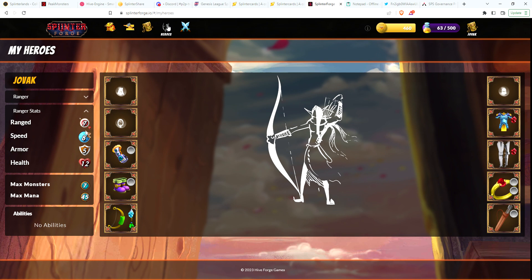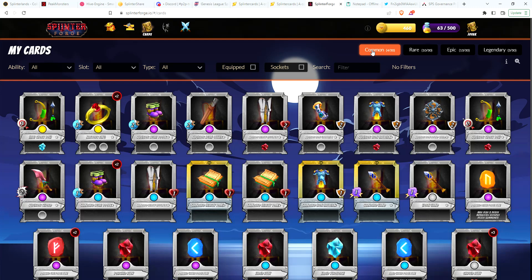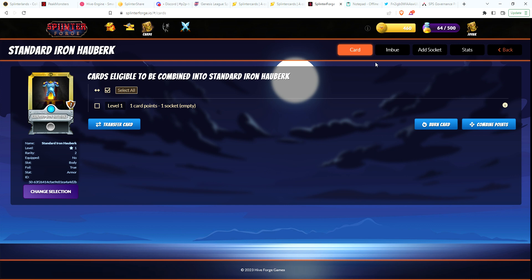He had an epic with a rune in it, so if I wanted to add a socket, how much does that cost? That's right, it costs electrum — you're not guaranteed a certain percentage. 500 electrum and I would definitely add a socket to it. Attempt enhancement, 100% chance. Okay, so now we have a gold foil rare chest piece with a socket.